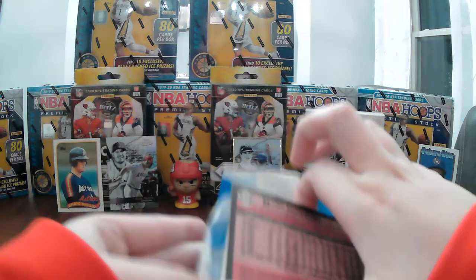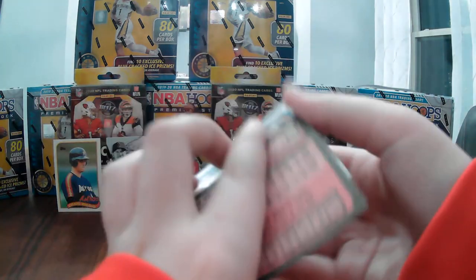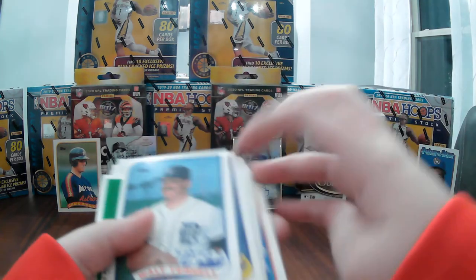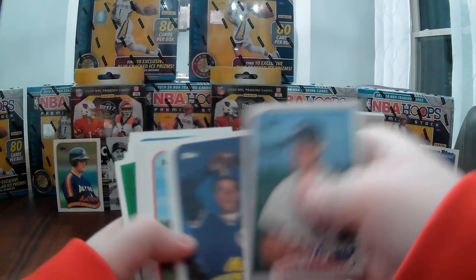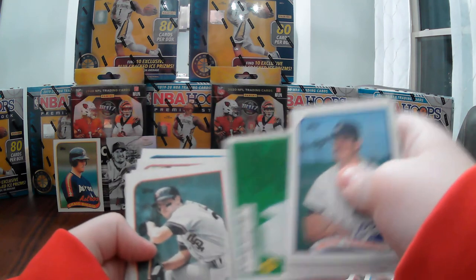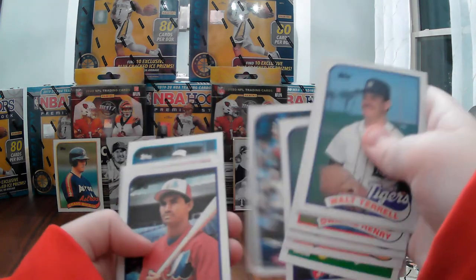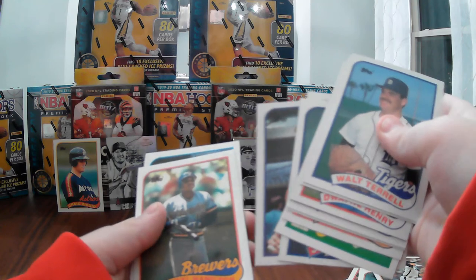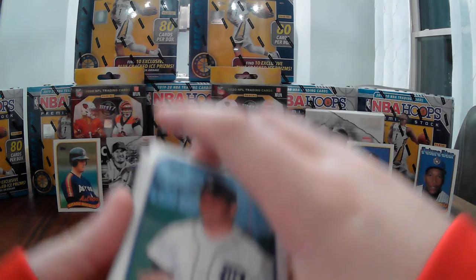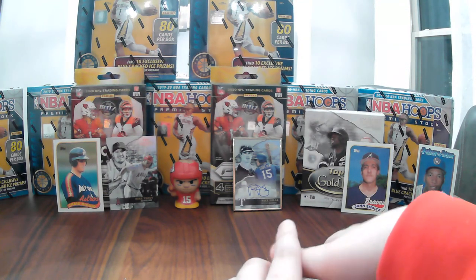Ryne Sandberg is on the back — that's a nice one. Walt Terrell, Bill Swift, Dwayne Henry, Chris Stilwell. Will Clark, Nolan Ryan, Dave Martinez, Daryl Hamilton, Tom Henke. We did not find the Ken Griffey Jr. rookie card, or Randy Johnson.